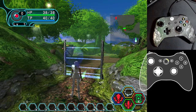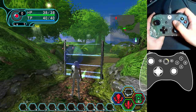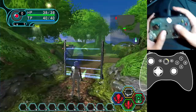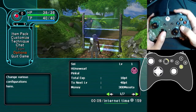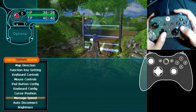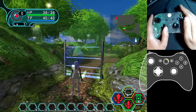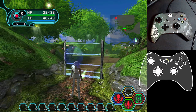Here's an advanced tip that almost everyone should know: hit Start and go down to Options, then go all the way down to Message Speed and set it to Very Fast. You'll thank me later — everyone will thank you if you set that to very fast.